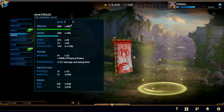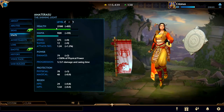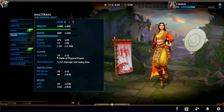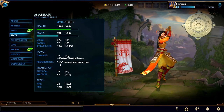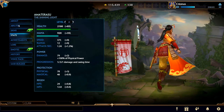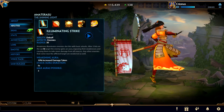First we'll go over her stats at level 20. She's got 2180 health and a nice damage output of 79 plus 2 plus 100% of physical power, and she's also got some decent protections as she is a warrior.